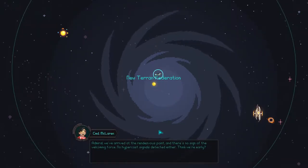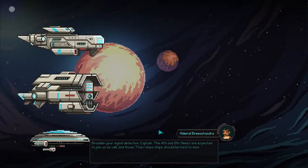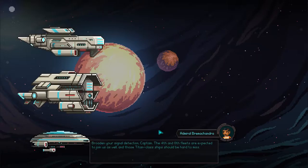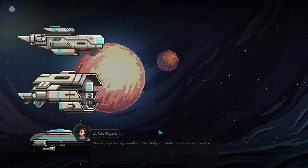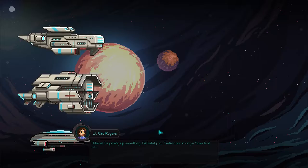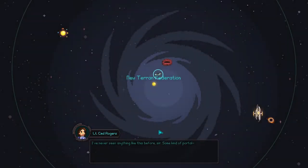Admiral, we're waiting at the rendezvous point and there's no sign of the working force. No hypercast detected either. Think we're early. The 4th and 8th are expected to join us, as well as those Titan-class ships — should be hard to miss. Admiral, I'm picking up something — definitely not Federation ordered. Some kind of... whatever it is, it's getting stronger, sir. Never seen anything like this before. Some kind of portal. I'm suddenly getting several ship readings, all heading for our position. They're coming out of that thing.